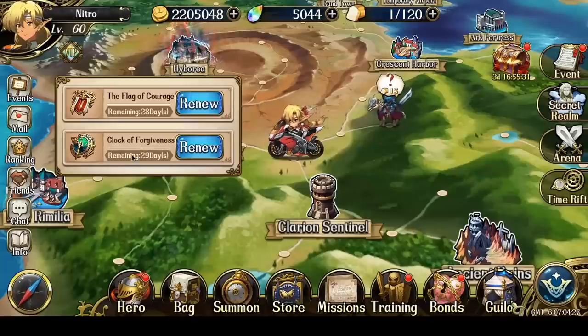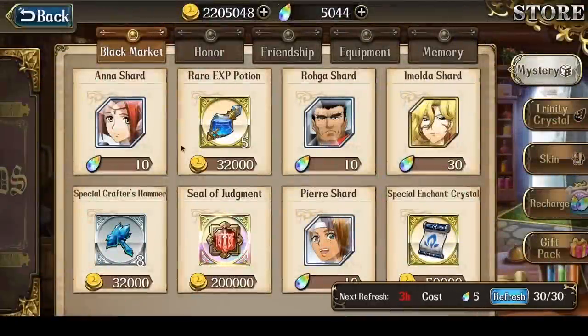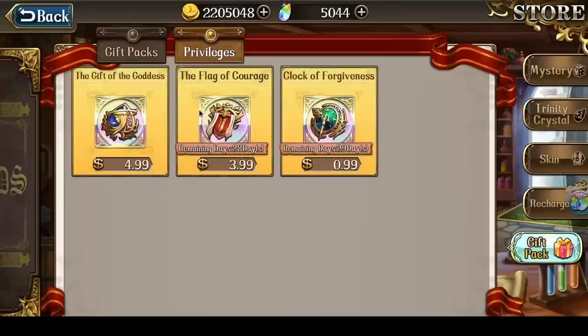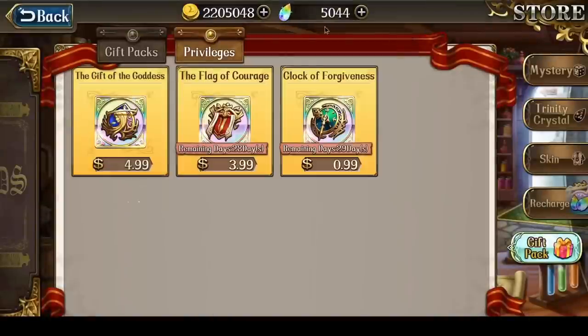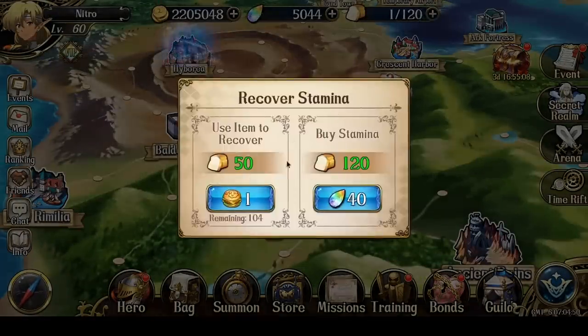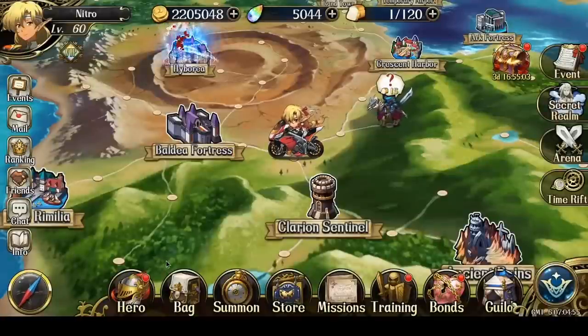While I was picking up the Clock of Forgiveness, I was like, hmm, the Flag of Courage is also quite cheap, might as well pick that up too. So I ended up buying both. $3.99 for one, $1.99 for the other. And then the Gift of the Goddess, while quite useful because it gives you 50 Trinity Crystals every day — which you could use to buy 120 stamina per day — I ultimately decided not to purchase it.